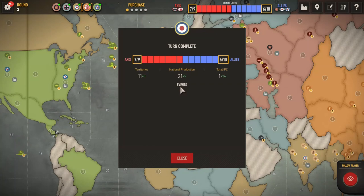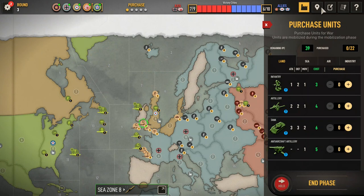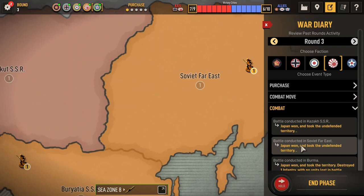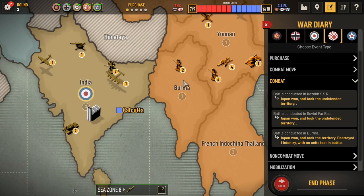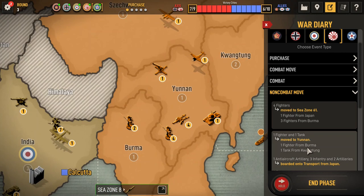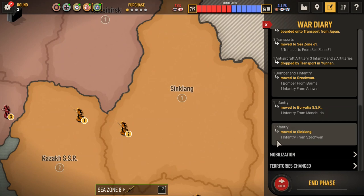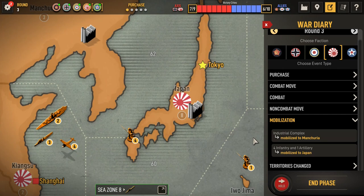USA Round 3 — we'll review Japan. Four infantry, one artillery, one industrial complex. Okay, so Kazakh, Soviet Far East, Burma — no units lost in battle. He has two infantry there again, that's kind of annoying. Four fighters to Zone 61. Moved and unloaded a bunch of units to Yunnan. Bomber and infantry to Szechuan. Infantry to Bariatia. Infantry to Xinjiang. Industrial complex in Manchuria. Four infantry, one artillery mobilized in Japan.